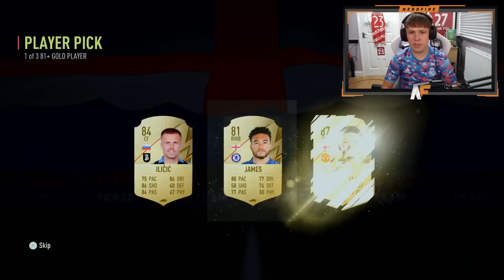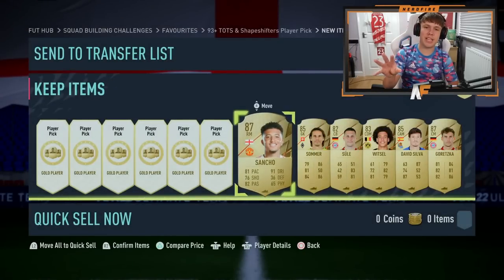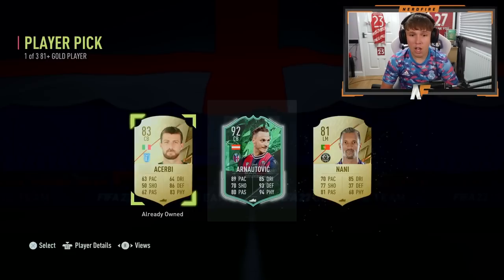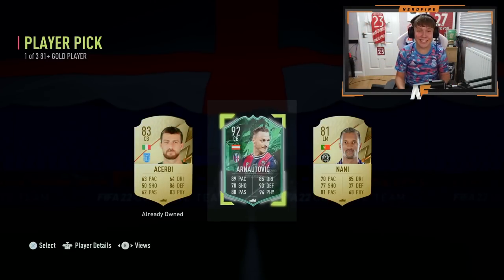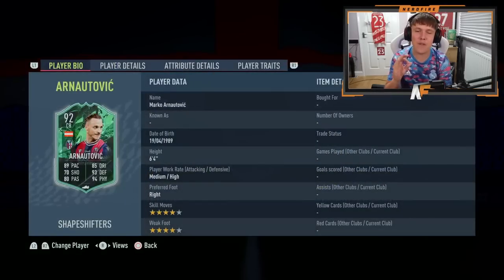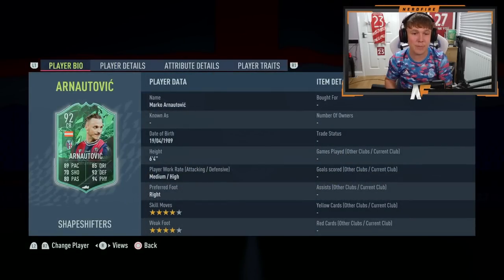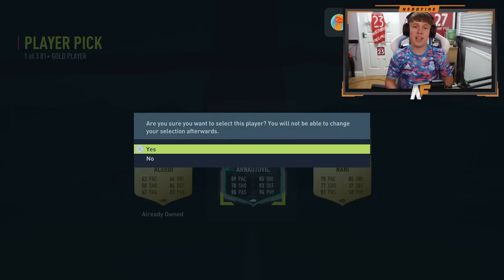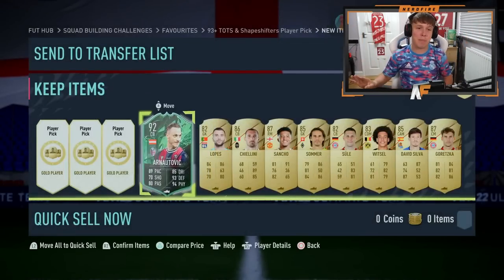Pick number six of the final page of 12 — Sancho! Two walkouts out of these six. Can we see a Shapeshifter in the final six? Chiellini first — good fodder. And yes — Shapeshifter! Pantovic! As a center back it's definitely interesting. He might not cost much, but with his pace he could be pretty good in game. The links might be tricky, but he could be an absolute beast. We got a Shapeshifter!